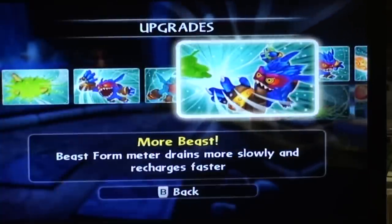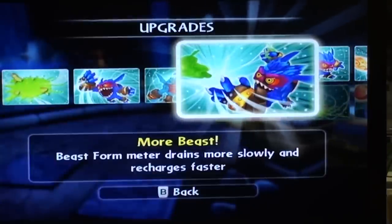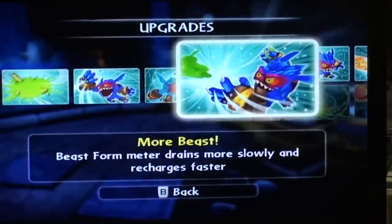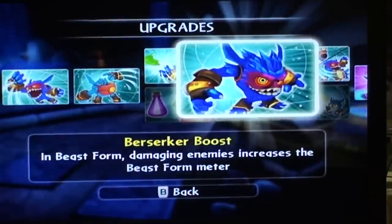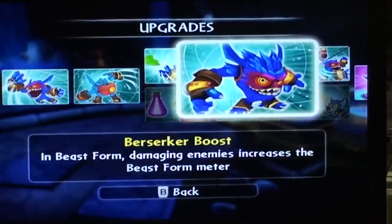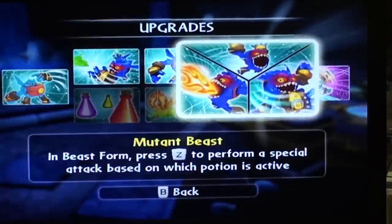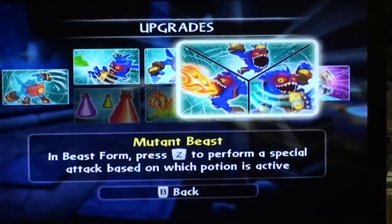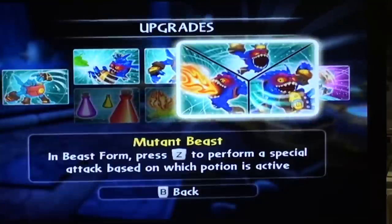As I said, I chose the best of the beast path. We have More Beast — beast form meter drains slowly and recharges much faster. Berserker Boost — in beast form, damaging enemies increases the beast form meter, so every time you damage something it ups the time you have in it. And Mutant Beast — in beast mode, press Z to perform a special attack based on which potion is active, so either the purple, green, or yellow, and you'll see a different attack.